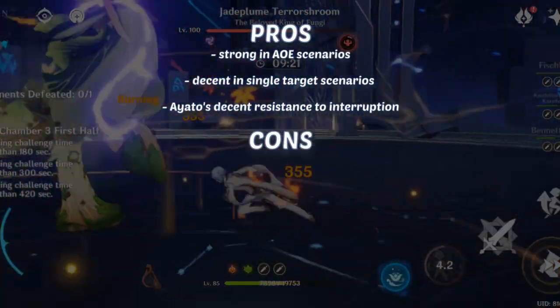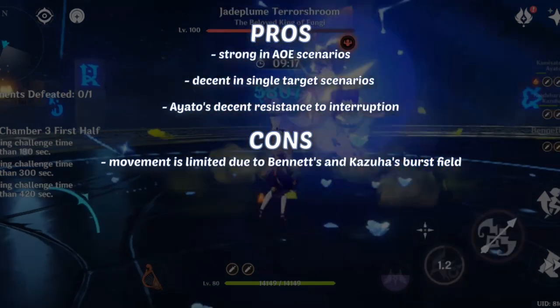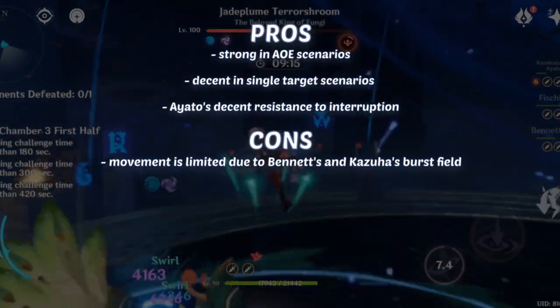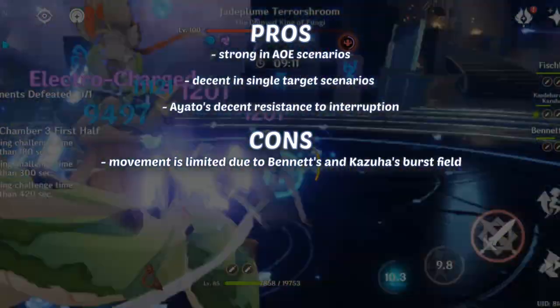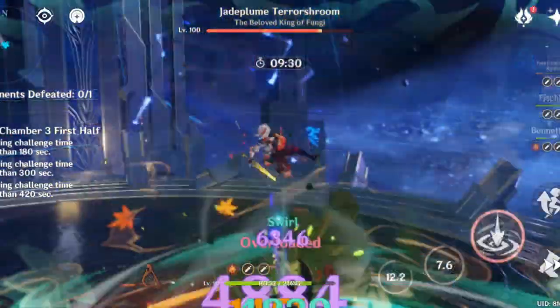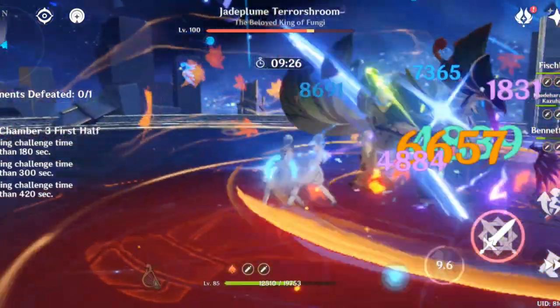On to the disadvantages. Ayato's movement is limited due to Bennett's and Kazuha's burst field. Ayato's damage outside of their bursts makes this team significantly weaker, especially in single-target situations. Try not to get pushed out of their field by positioning yourself properly before casting Ayato's skill.